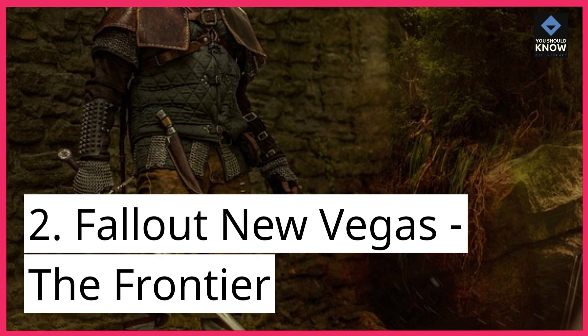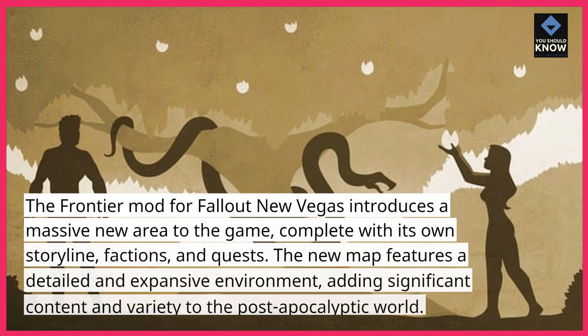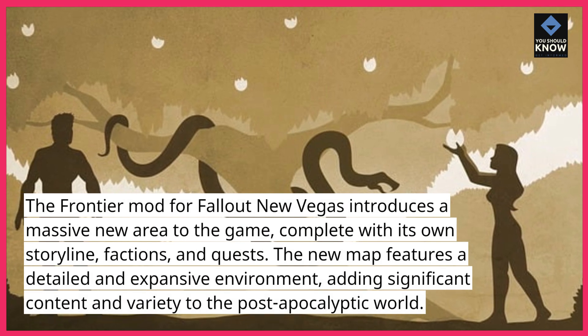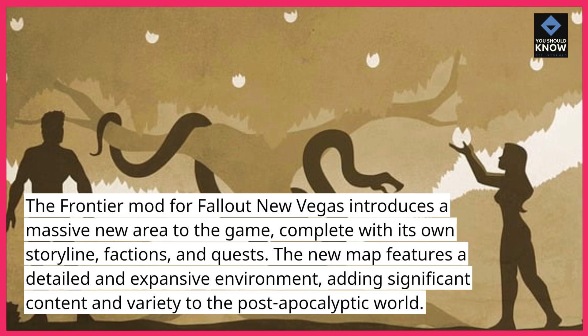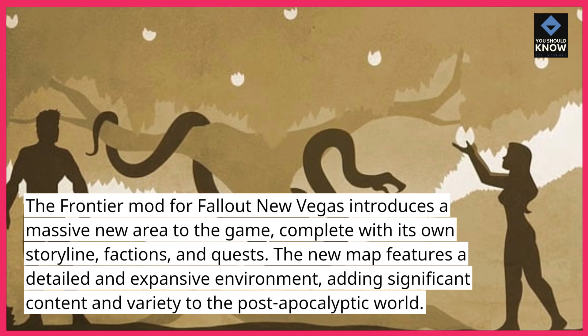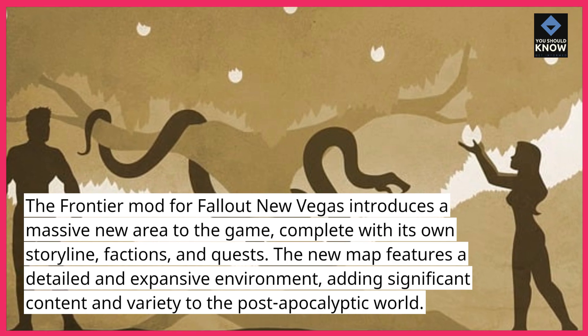2. Fallout New Vegas — The Frontier. The Frontier mod for Fallout New Vegas introduces a massive new area to the game, complete with its own storyline, factions, and quests. The new map features a detailed and expansive environment, adding significant content and variety to the post-apocalyptic world.